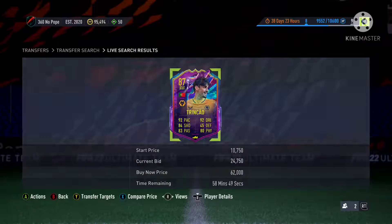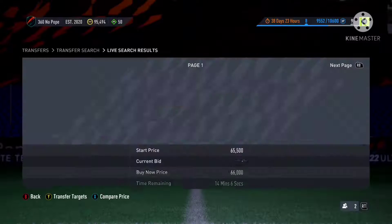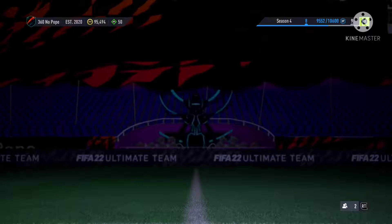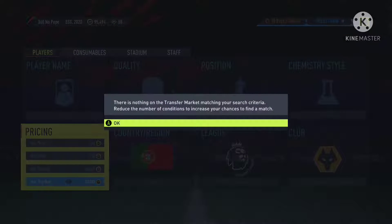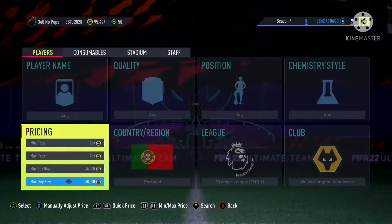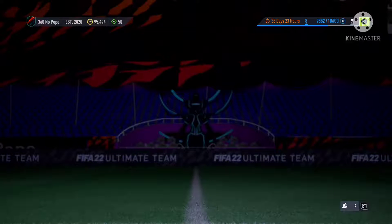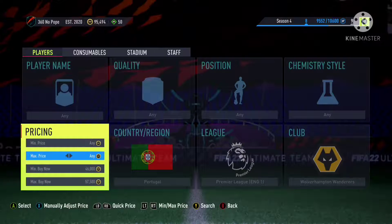That's the main player popping up in this filter — there could be some others, but he's the cheapest right now. I snapped these at around 52k and 58k, so keep looking for the cheapest Buy Now and make sure you refresh for the prices, whatever console you're on, because the prices change. I snapped this guy at around 58k and 62k.